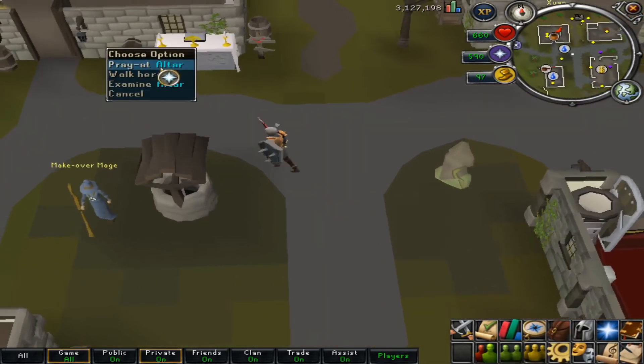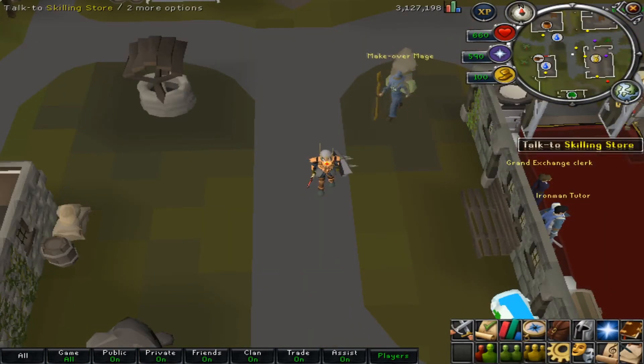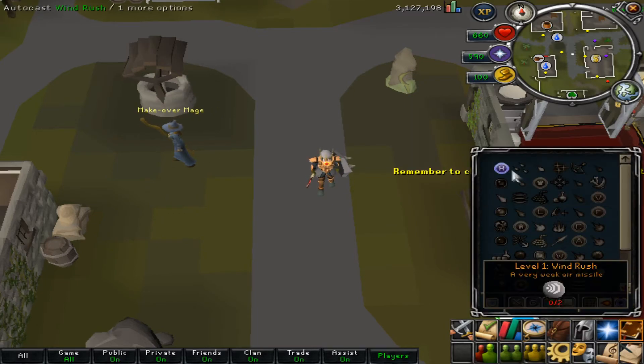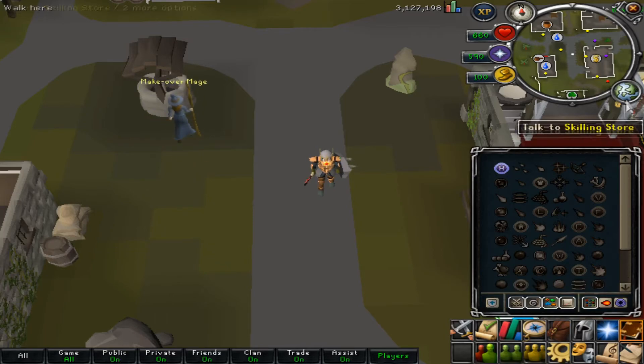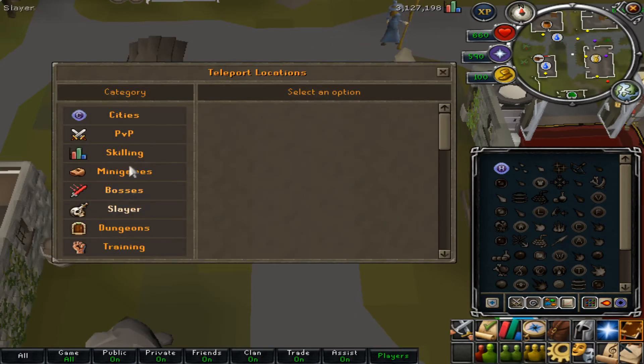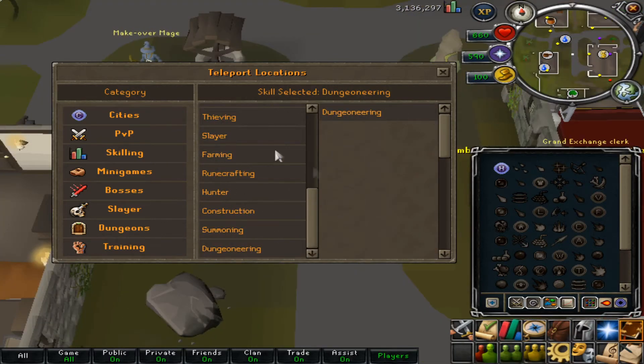You also have your general shop and prayer altar in the usual spot. For new players who don't know how to teleport — your mage book may only show home, but if you click the little world icon you get your teleport menu, world map, and price checker all in one. The teleport menu is very easy to navigate, with each category clearly marked. One thing very different from any other server I've seen is when you scroll down to skilling, dungeoneering is listed there.